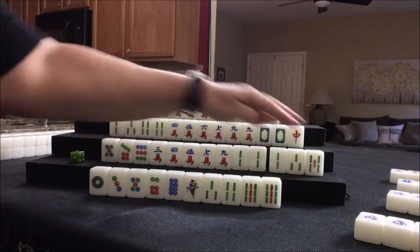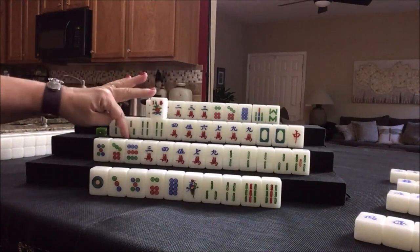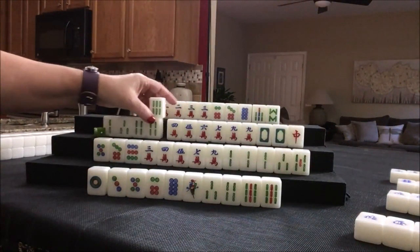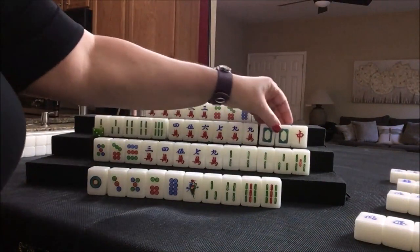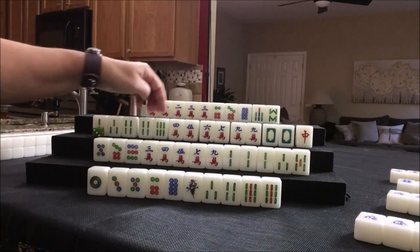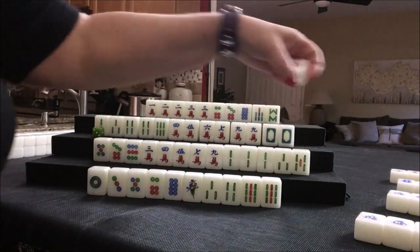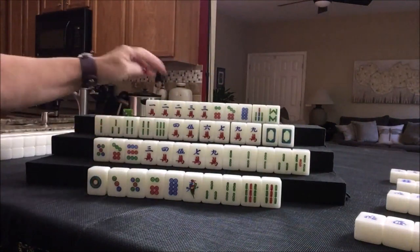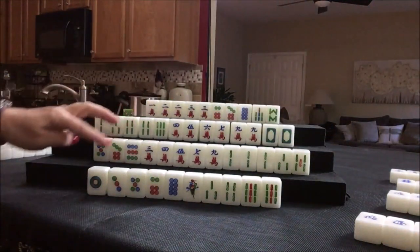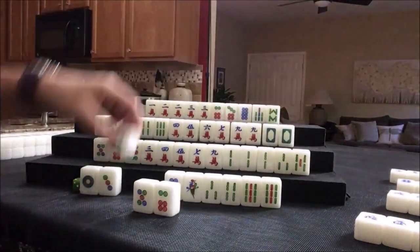Since we have a chow three, four, five, and the seven can be used with the nine, let's go ahead and get rid of the one crack. Plus it was just thrown and nobody wanted it. Let's draw — flower. It's a one, so they won't get value. This is player three; this is player one. Six bam. I think we're going to get rid of that red dragon. We've got chow, potential — one, two, three, four, five, six. Too many potentials. But this is doing no good anyway. Red dragon — nobody can take it, so we'll draw. Four dot. We already have a chow, so we'll discard four dot.